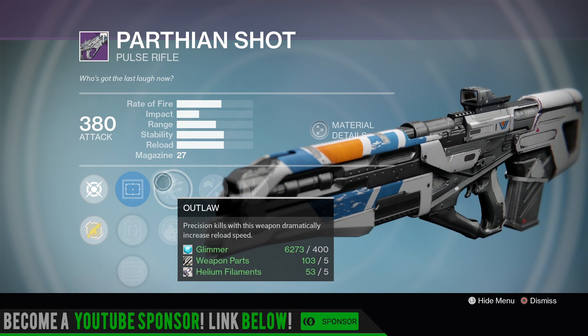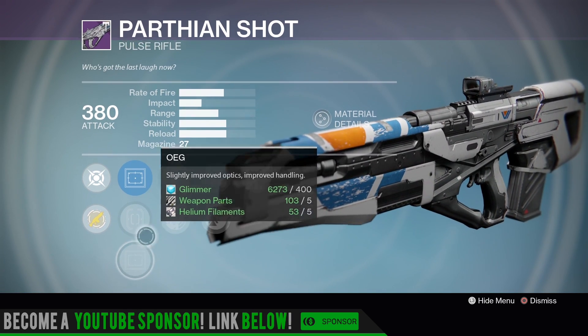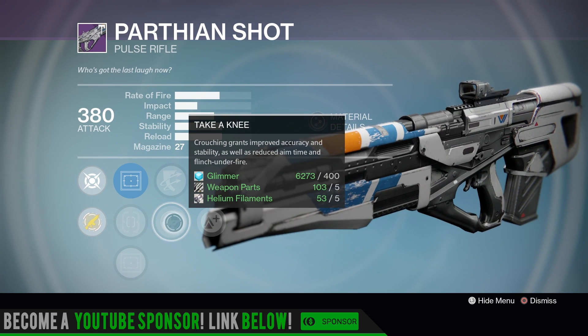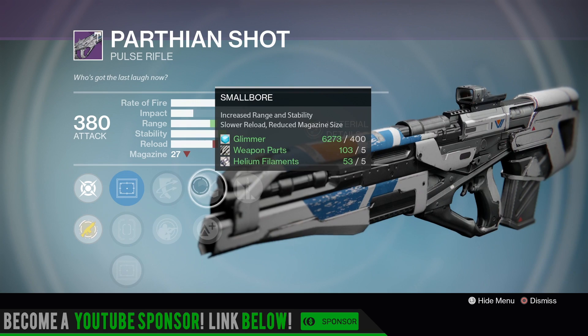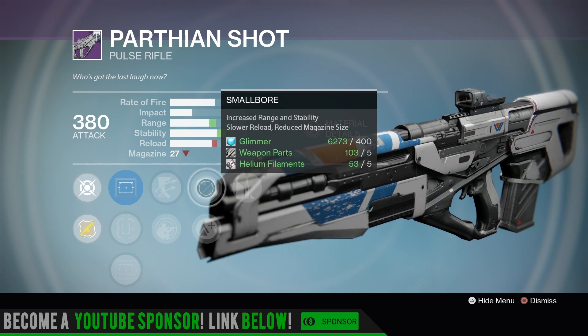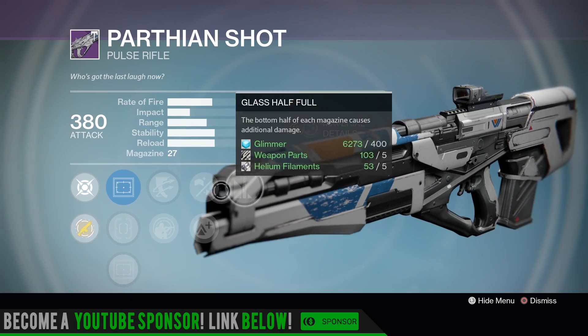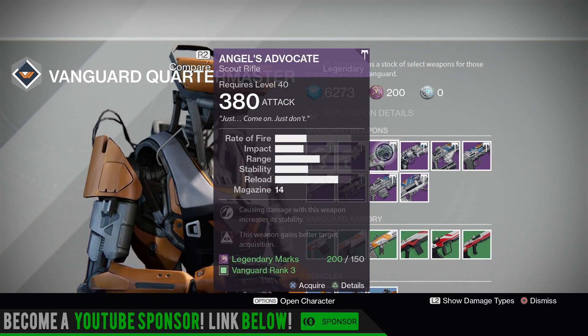Parthian Shot — I'm terrible with pulse rifles. Reflex sight, Sure Shot, or the OEG. You got Outlaw and Take a Knee — I always think of cool guys or Cami Cakes when I see that perk. Small bore, lightweight, and Glass Half Full. You can probably get a better roll on that one.